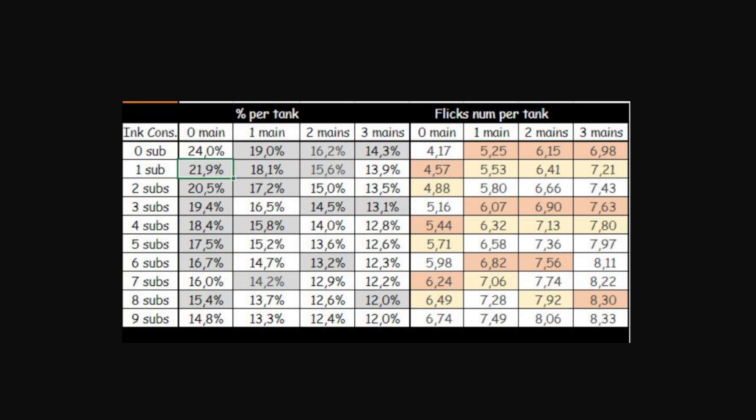At 24%: around one main gets you five flicks, two mains gives six flicks, and three mains plus one sub or two mains plus four subs gives seven flicks. So if you want six or seven flicks rather than needing just one sub or a main of Ink Saver Main, it now actually takes some of your gear slots - which is really fair, especially since you no longer need Main Power Up.